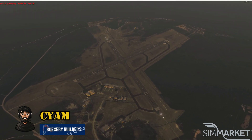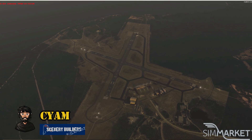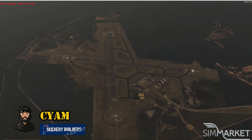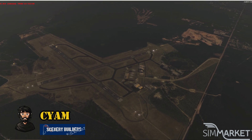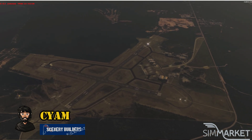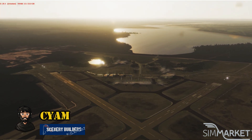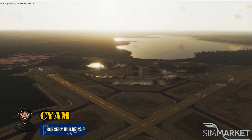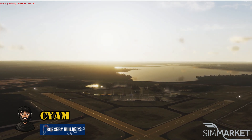This came out in 2020 for all versions of P3D and FSX. Sault Ste. Marie Airport is an international airport located eight nautical miles west-southwest of the city of Sault Ste. Marie, Ontario, Canada, at the far eastern end of Lake Superior and the beginning of the St. Mary's River.